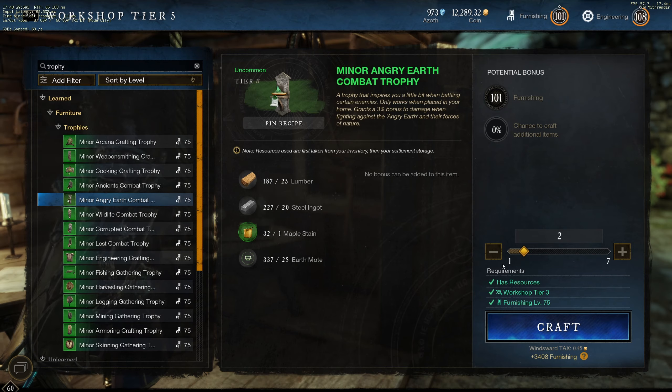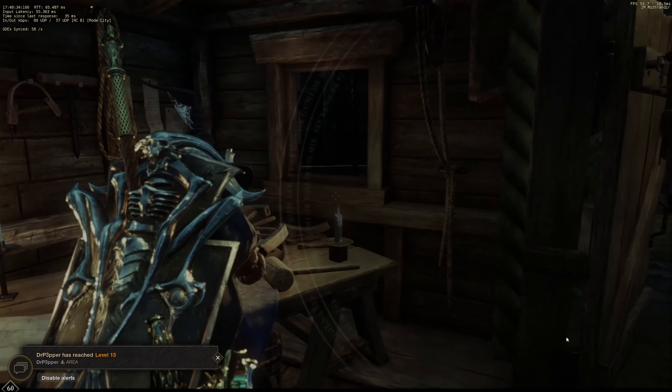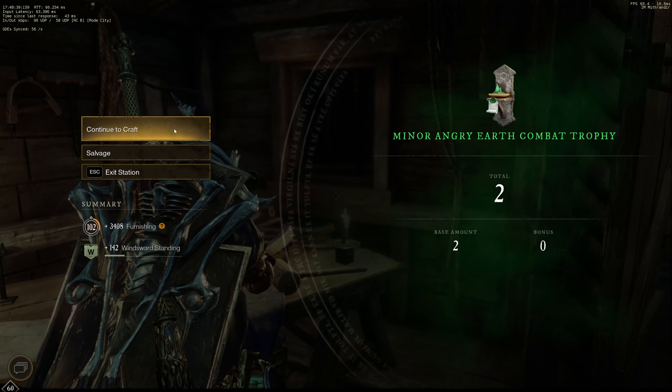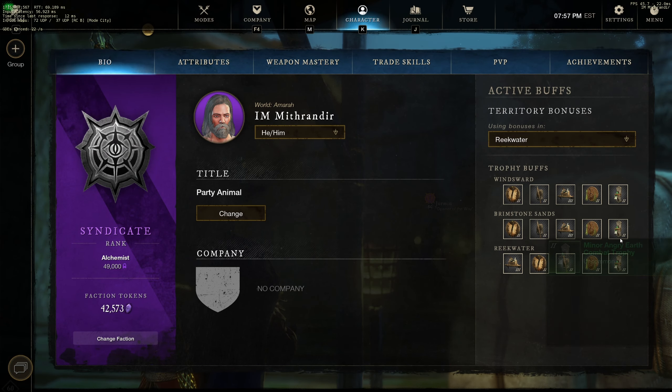Real quick, I'm going to craft two Angry Earth Trophies so we can put them up. We did that Genesis run yesterday without the Angry Earth Trophy. Here we go, got these two, gonna put them in the house. And there we go - we now have all three Angry Earth Reiner Trophies up and ready to go.